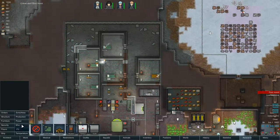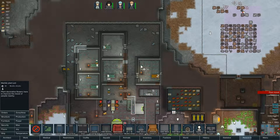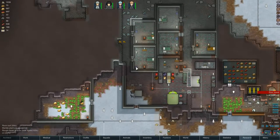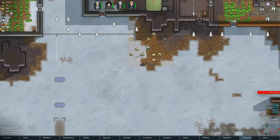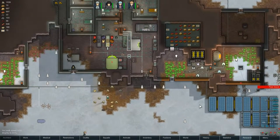Perhaps we could even put - dare I say it - some plant pots in there. We're actually in a good point in our game. That will improve the beauty. How much materials do the plant pots use? Fifteen - that's not too bad. And we have got 103.